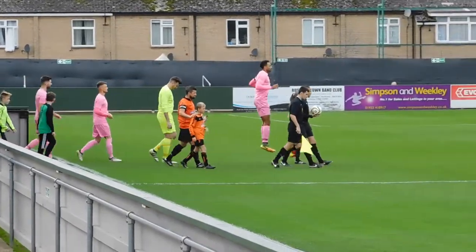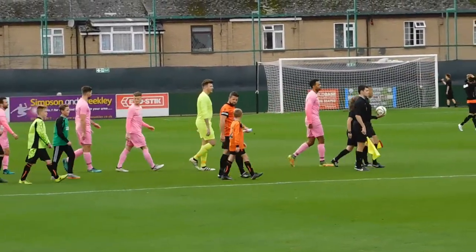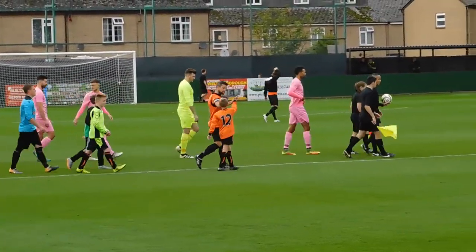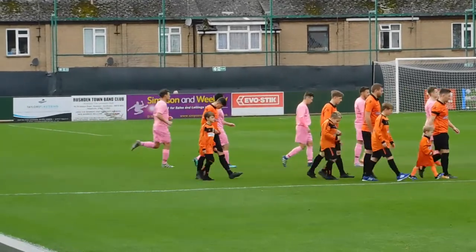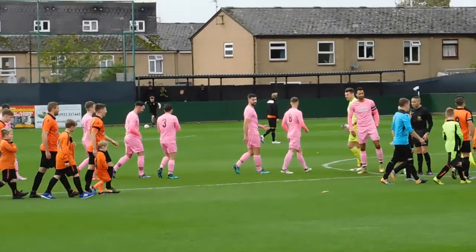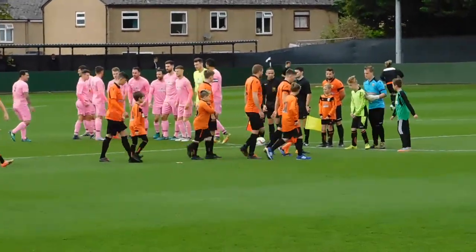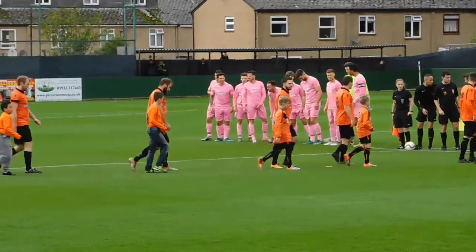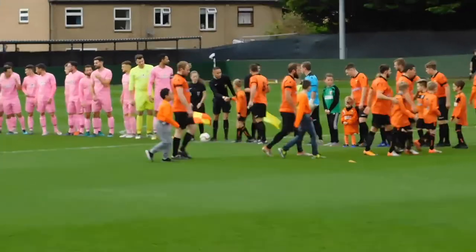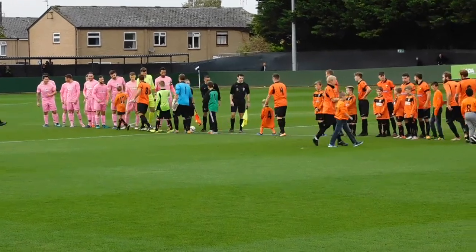Rushton and Haim United and Highgate United taking the field. Rushton of course in their orange, black and black, and because Highgate usually wear red they're in their away kit of pink today. The two captains, Jed Ainge and Aaron Brown, leading their teams onto the field. This is a really important game for both teams, and let's hope the wind doesn't ruin the game too much.